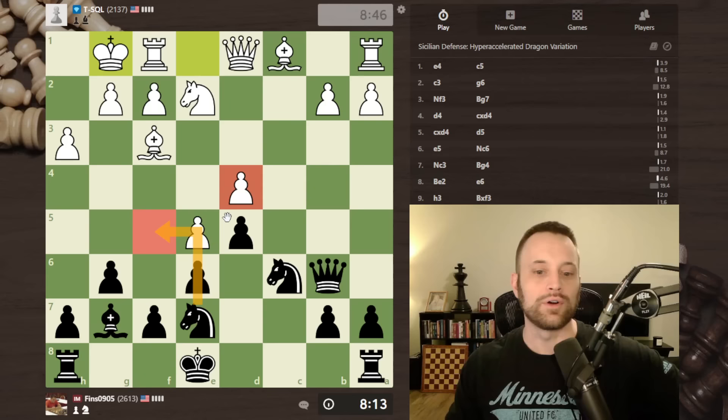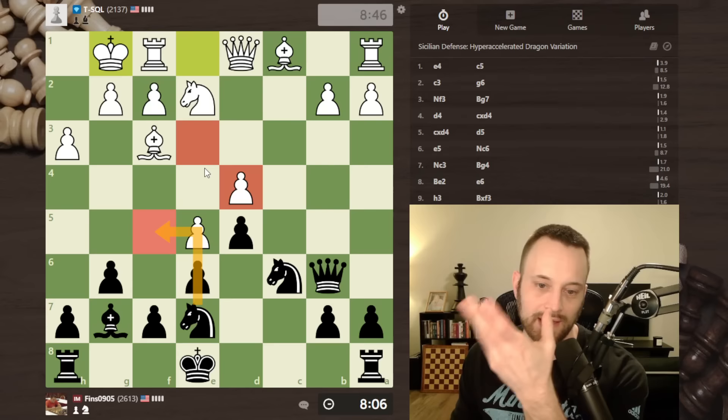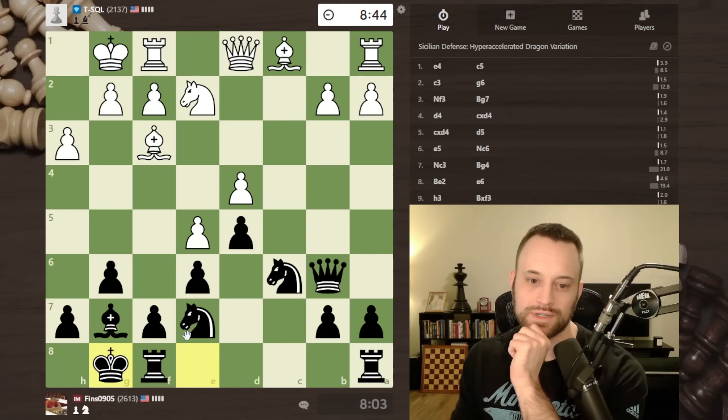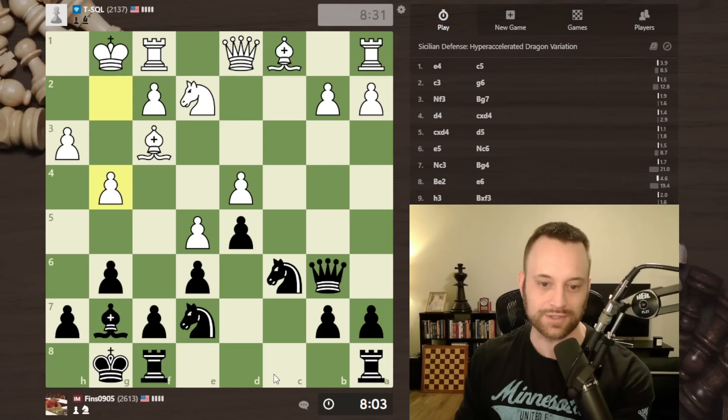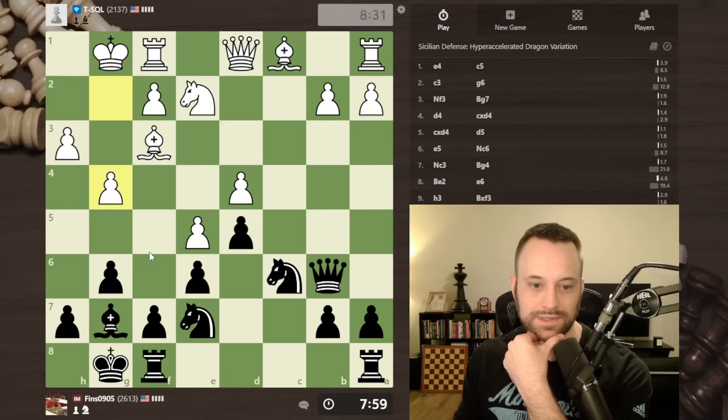I could play knight f5 and hit this pawn, which would all but force white to play bishop e3, and then I could take. I'll hold that in reserve — I'm not 100% sure about that move. What I meant by playing on the queen side is because the c-file is the only open file in the position. Don't be surprised if the play gravitates towards that direction.